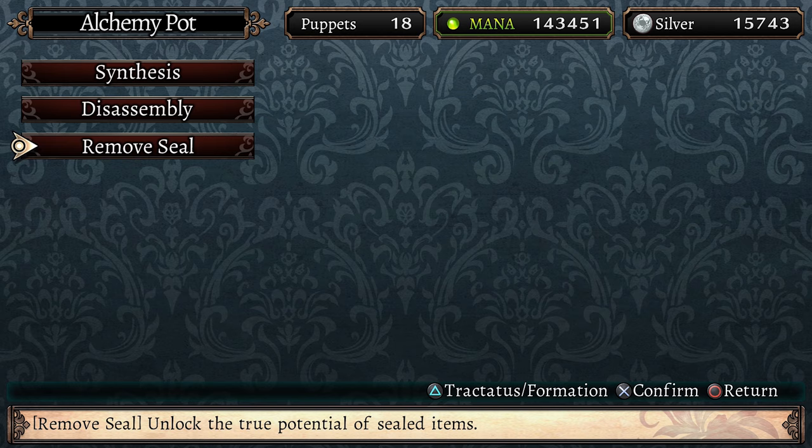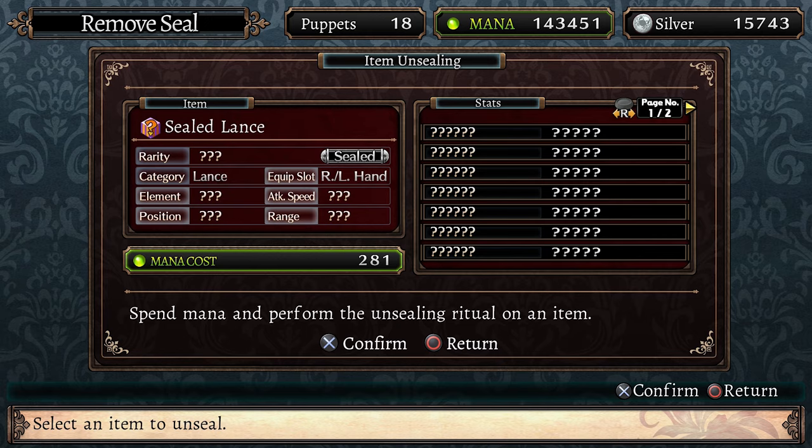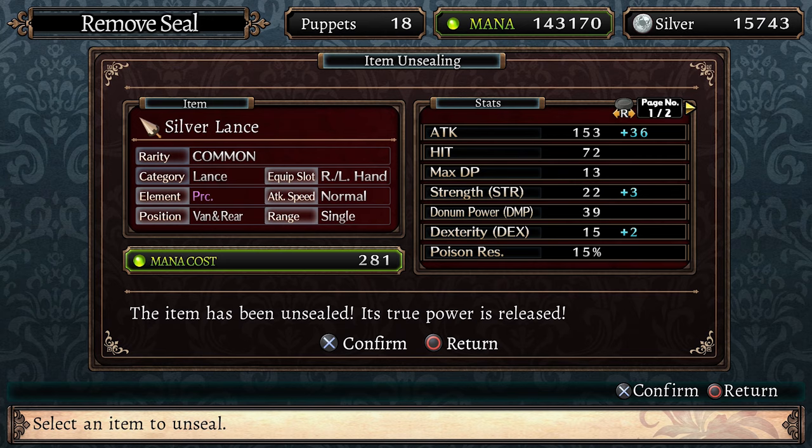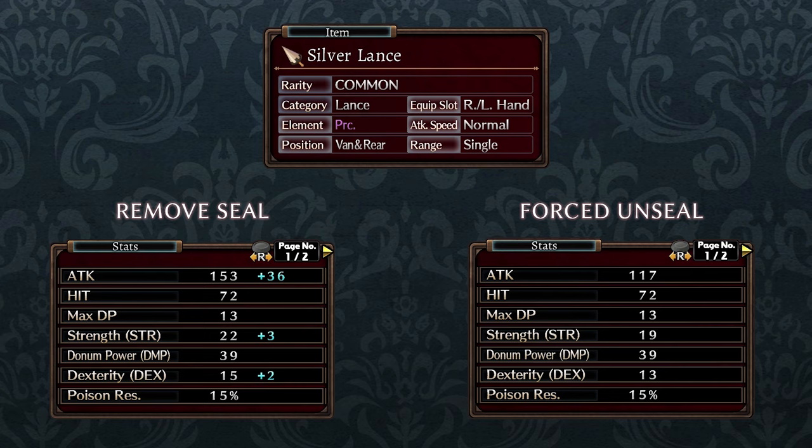The alchemy pot can also be used to unseal equipment. While exploring dungeons you may come across equipment that is sealed. Sealed equipment will have most of the information hidden and you won't be able to use it until it's unsealed. By spending some mana you can remove the seal at the alchemy pot to reveal its name, rarity and stats. If you don't have access to the alchemy pot you can still unseal the equipment by force, but if you unseal equipment in this way you may not reveal its true potential.